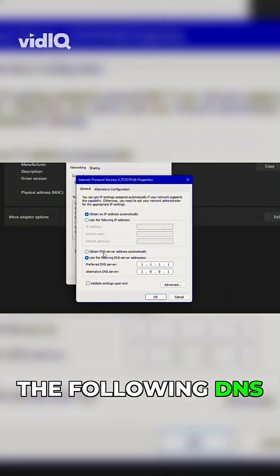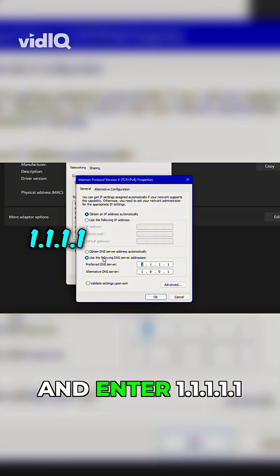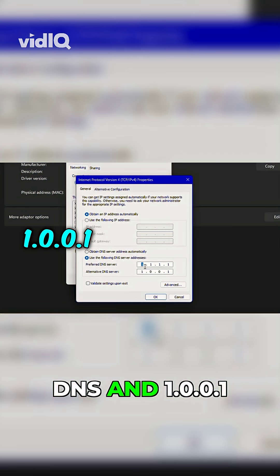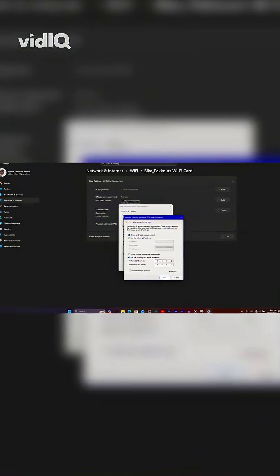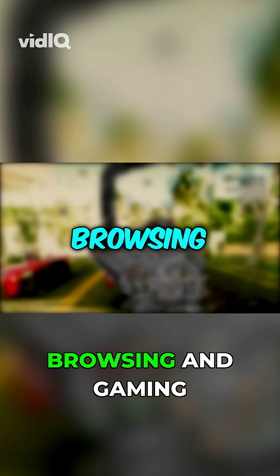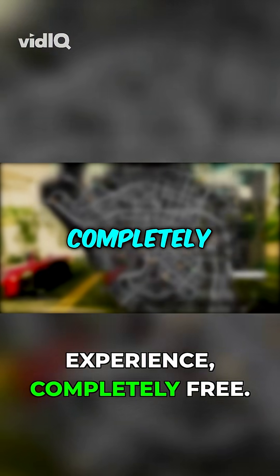Select 'Use the following DNS' and enter 1.1.1.1 as the preferred DNS and 1.0.0.1 as the alternate. Click OK. These simple tweaks can instantly give you a faster, smoother browsing and gaming experience, completely free.